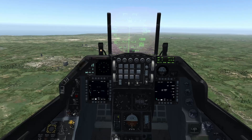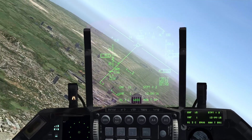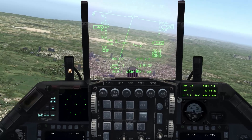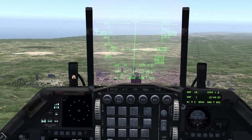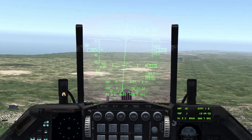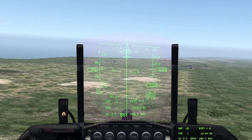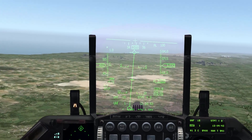I'll give you an example of that first. I'm going to try and hit this building directly ahead — it's roughly where my fall line is. So that building right there: when I get the PIPR on it — the PIPR is right on it right now. So now I just need to fly the fall line exactly. I'm holding the pickle button, so let's just watch what happens.